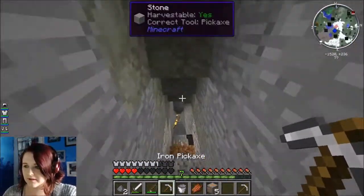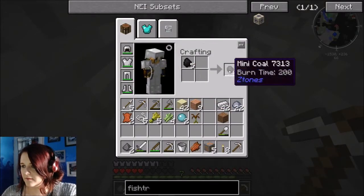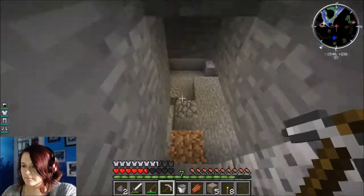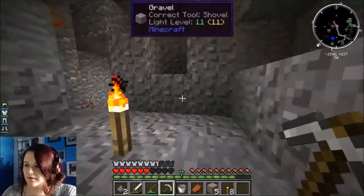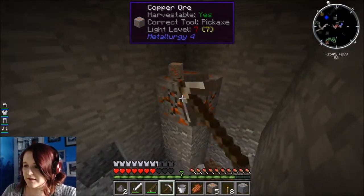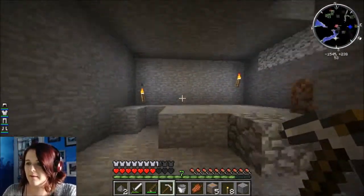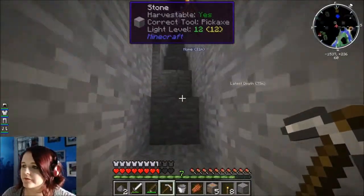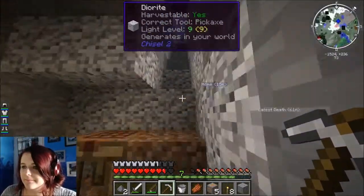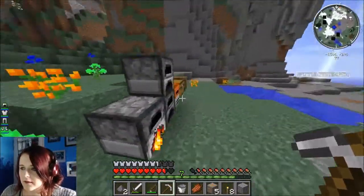We might be able to go adventuring briefly while we wait for all that to be done. Have we even got any torches? No - those will do. Let's go see what we can find. Oh yeah, we need copper - I picked up all that copper and completely forgot to put it in the pulverizer. Because we're going to be needing it to make something to do with this smeltery, called a tool forge.